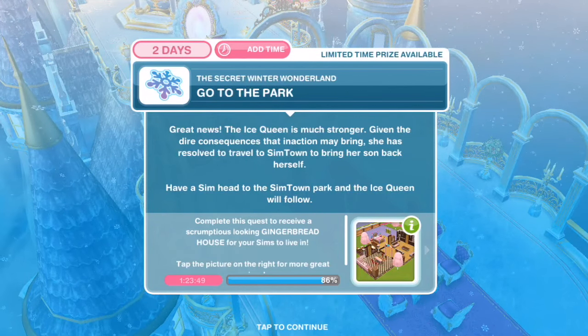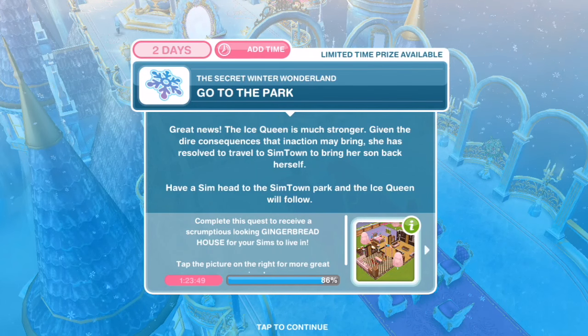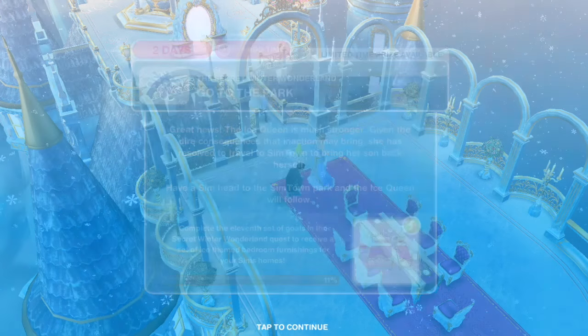Go to the park. Great news — the Ice Queen is much stronger. Given the dire consequences that inaction may bring, she has resolved to travel to Simtown to bring her son back herself. Have a Sim head to the Simtown park and the Ice Queen will follow.